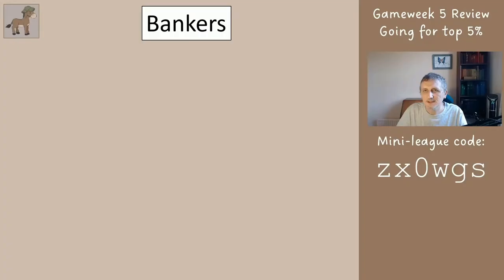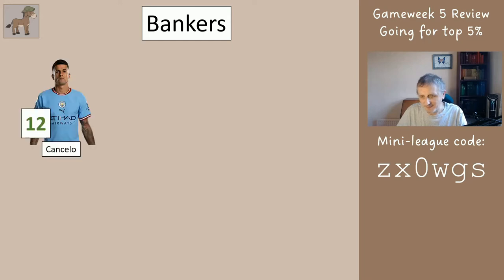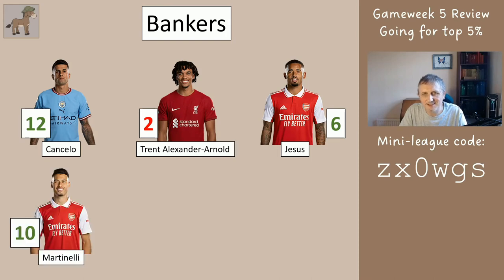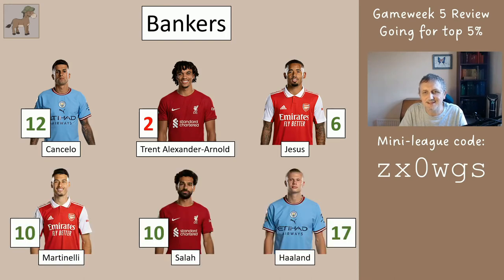Starting with the bankers - there are six players you're all going to have. Cancelo got 12 points, Trent got 2, Jesus got 6, Martinelli got 10, Salah 10, Haaland 17. Haaland had the captain's hat, so Haaland got 34 because of that.